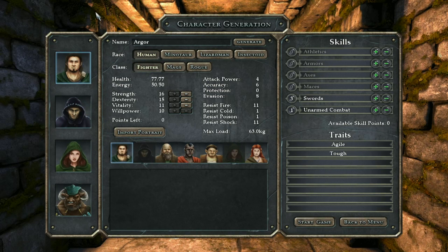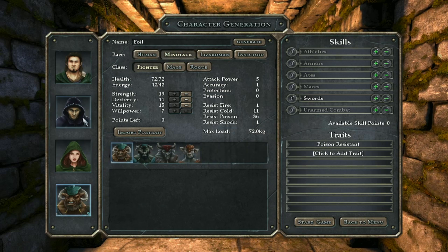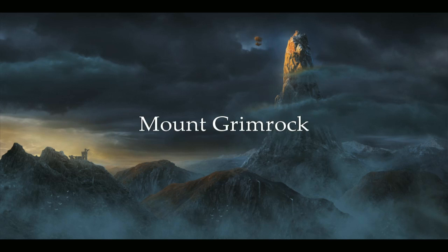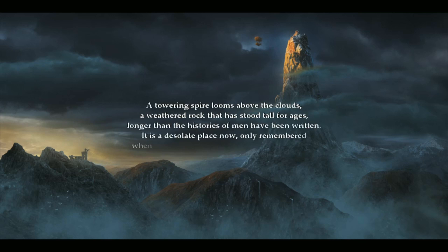There we go, we're all done. We've got the characters - we've got a fighter, we've got a mage, we've got a rogue. You have to have a rogue in your party - they can pick locks and disable traps. And we've got a minotaur, so we've got two fighters, a mage and a rogue-thief type. Let's start the game. Okay, Mount Grimrock - a towering spire looms above the clouds.